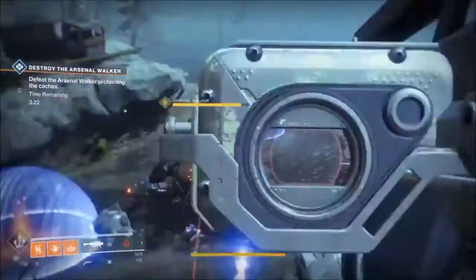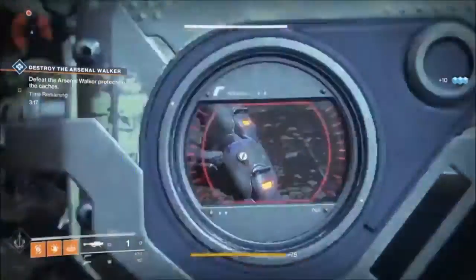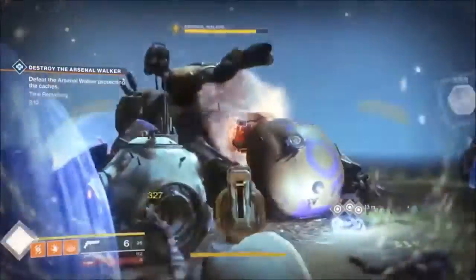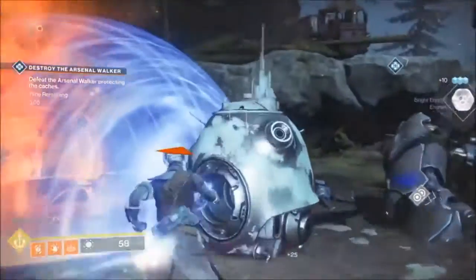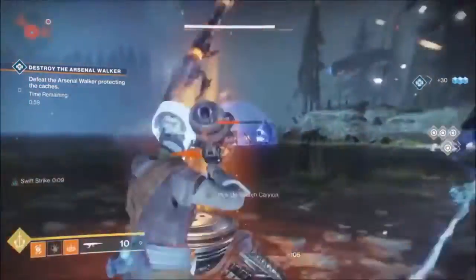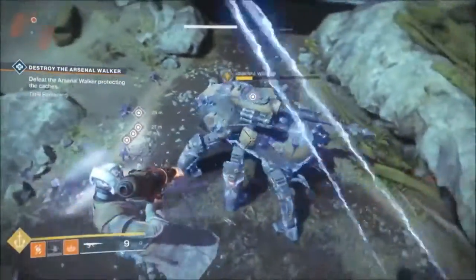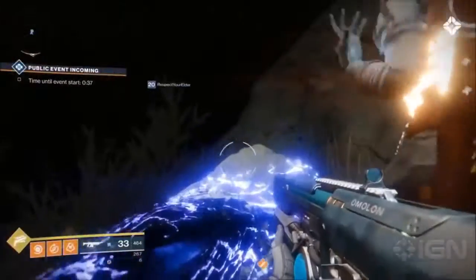Next up is that Devil Walkers and Scorched Cannons are back in Destiny 2. Now instead of Devil Walkers, they're called Arsenal Walkers. In this public event, you have to damage the legs of the Arsenal Walker and you get these orbs. What you can do with these orbs is slot them into generators, and once you put enough orbs into a generator, it unlocks a Scorched Cannon so you can do more damage to the Arsenal Walker. I personally liked facing Devil Walkers and using Scorched Cannons, so I'm really glad to see this back in Destiny 2.